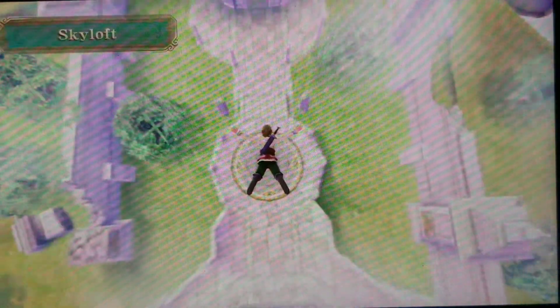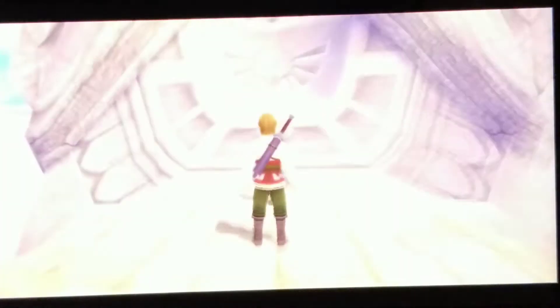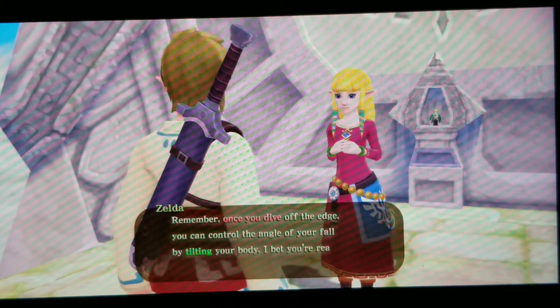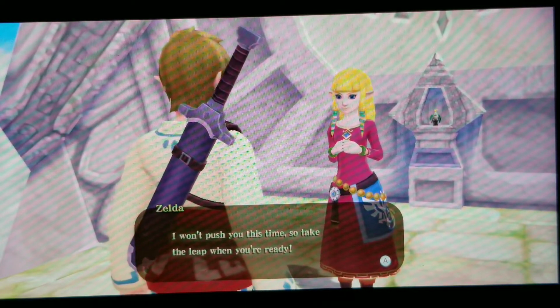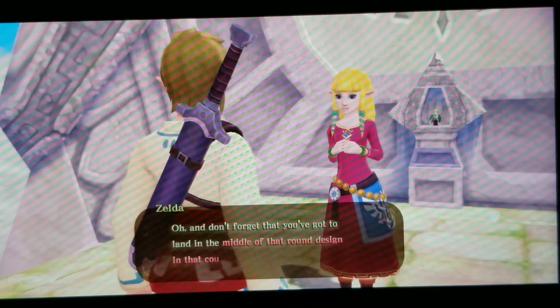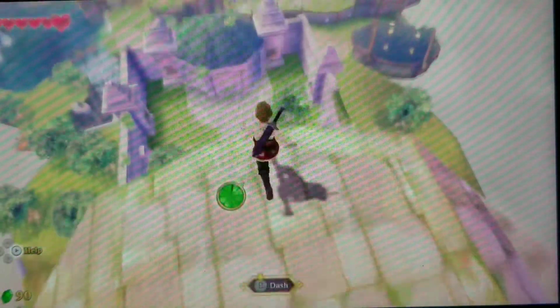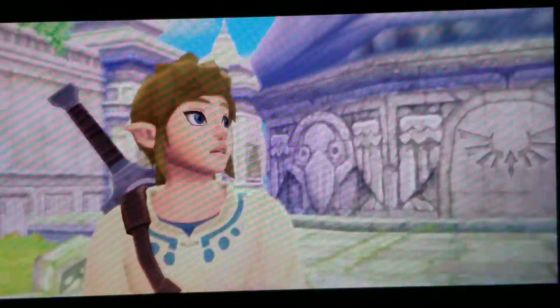We take the leap and try to wait until the last second to open the sailcloth, but we miss the landing on the first attempt. Zelda explains we can control the angle of our fall by tilting our body, and we need to land in the middle of the round courtyard design. On the second attempt we hold ZR and nail it perfectly.